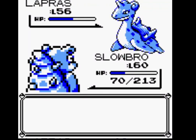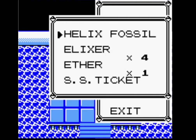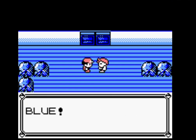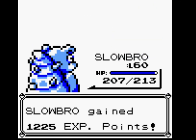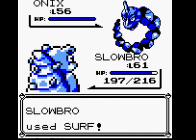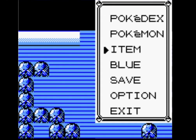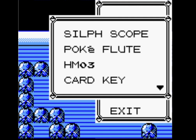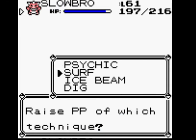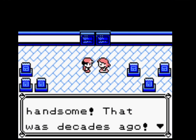Psychic on Lapras — if it survives Body Slam, which it does. It actually got past Lorelei a lot easier than I thought it would. Obviously, we all know how Bruno's battle is going to go — Bruno ain't nothing.